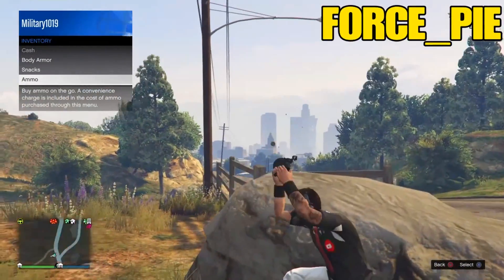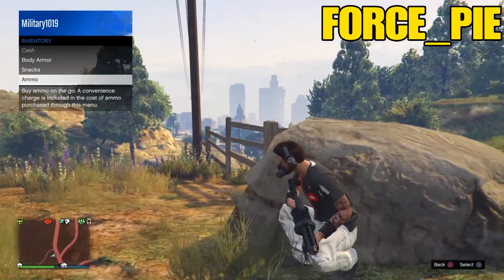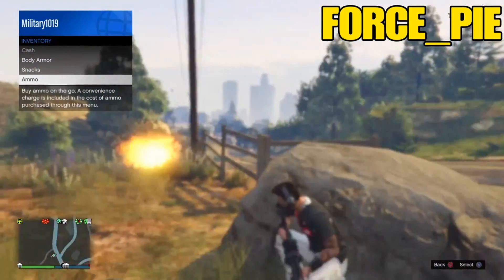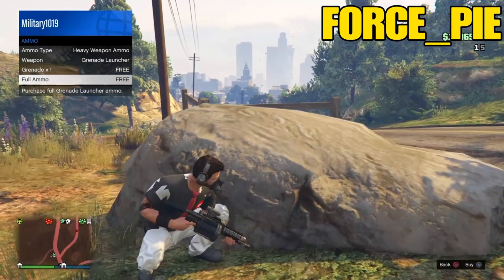Once you guys have purchased full ammo, do not back out of the interaction menu all the way. All you want to do is hover over ammo and you can use as much ammo as you want, because you won't have to pay even a single cent. This is definitely worth a try because if you're in a gunfight you'll have the advantage. But yeah guys, that's it for this glitch — time for the next one.